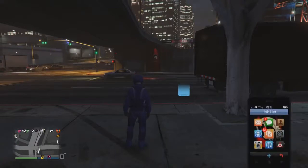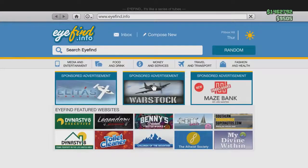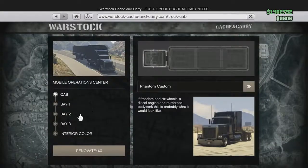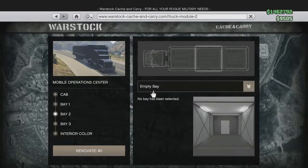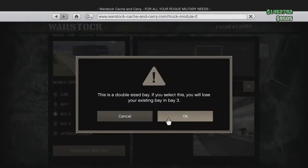So I'm going to pick up the phone, go to Internet, then go to Workshop, then go to my mobile operation center. I'm going to go to where it says Weapon and Vehicle Workshop and click on that.